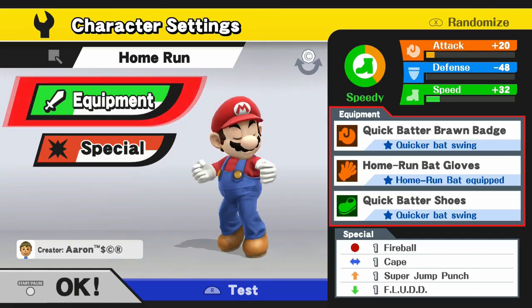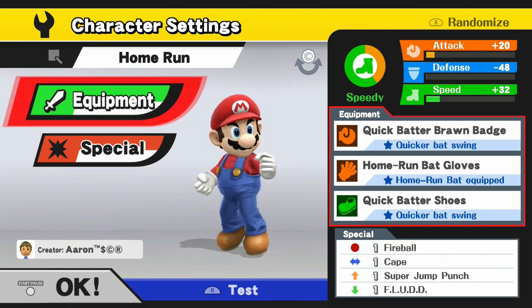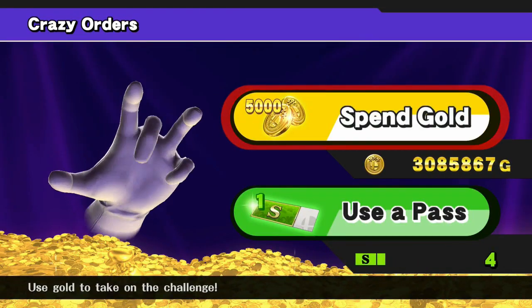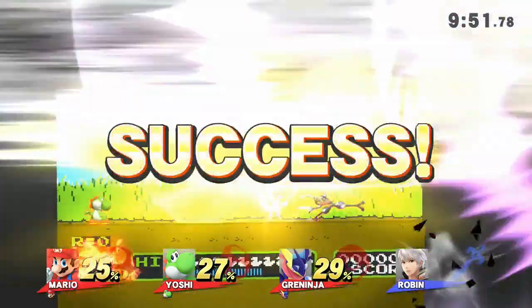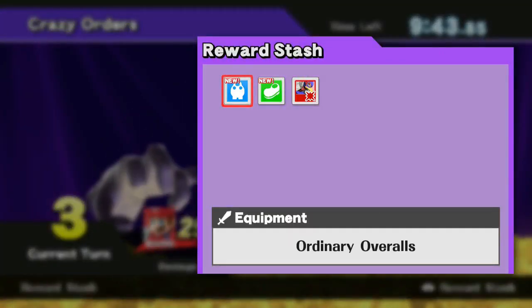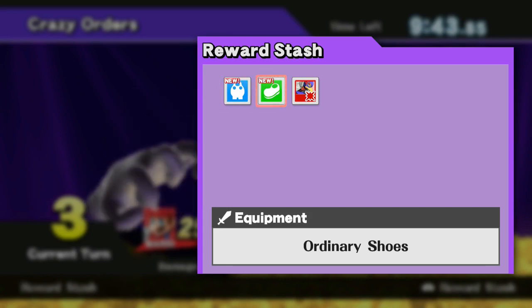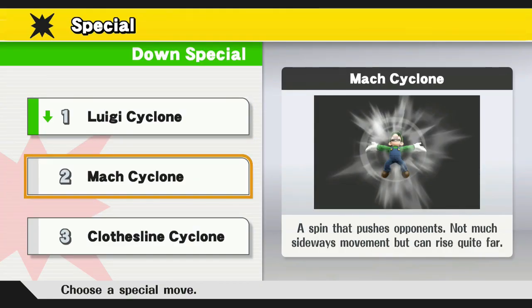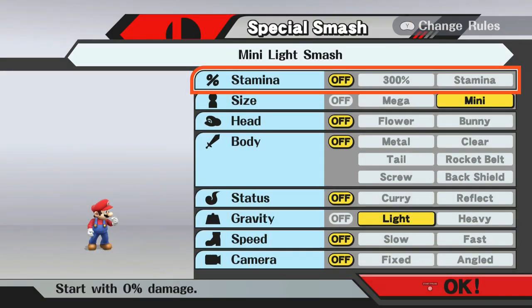If your main isn't highlighted, I know how you feel. If you don't have three, just equip the homerun bat badge and maybe some quick batter badges if you have them, then go to crazy orders where you can knock out the rounds super fast. Be sure to check your inventory after every turn to see if you have them. If you don't have the homerun bat badge, then maybe try classic mode. Most of the fighters will have custom specials, and I'm going to be doing it in a small light smash.